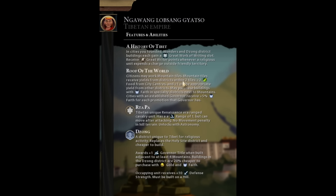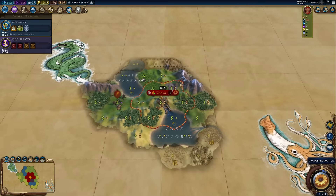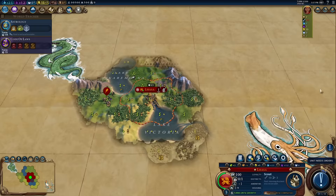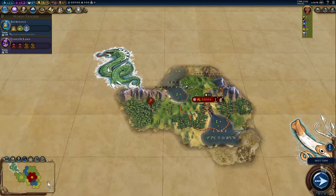This is tricky — I want to both buy religious units with faith and buy buildings with faith, so we just need lots of faith. We've gotta have faith — George Michael this one. Turn one we're going to unlock Astrology as soon as we can, go for a scout start, and see what we find. We're playing Deity, standard speed, with game modes on: Barbarian Clans, Heroes and Legends, and Secret Societies. This is going to be a hilarious, really powerful, fantastic game.